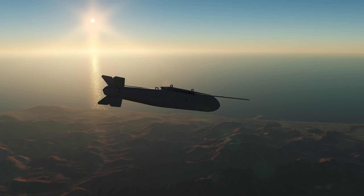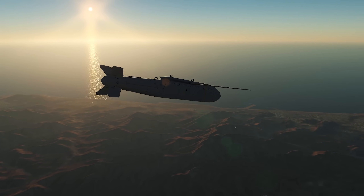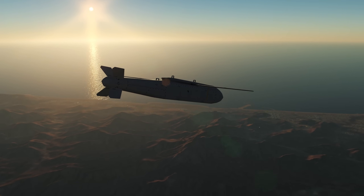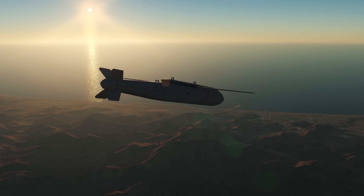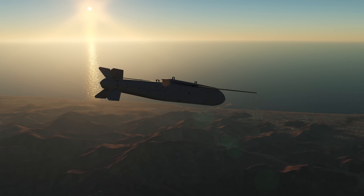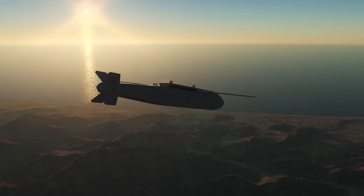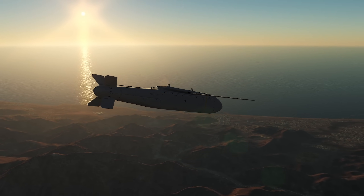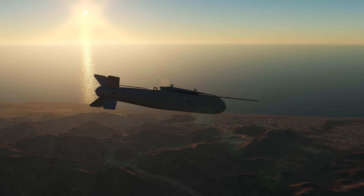So what exactly is the JSOW — the AGM-154 Joint Standoff Weapon? It's a product of a joint venture between the United States Navy and Air Force to deploy a standardized medium-range precision-guided weapon, especially for engagement of defended targets from outside the range of standard anti-aircraft defenses, thereby increasing aircraft survivability and minimizing friendly losses. The cost of an AGM-154C is about $719,000 US, and it weighs about 1,100 pounds. I'm getting this from Wikipedia and I'll link it in the description.